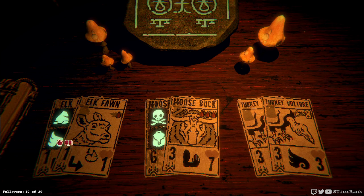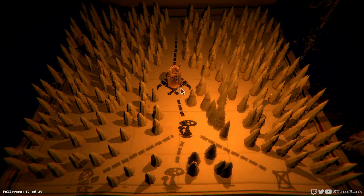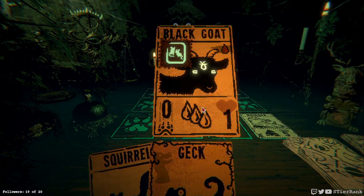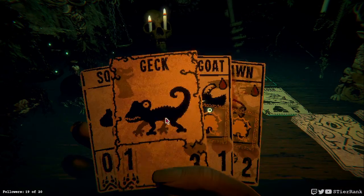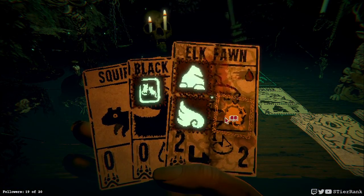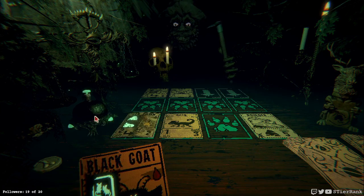We can actually combine them up again — that'd be nine attack and I think 21 health. If I could play it, it would be epic. Could combine the turkey vultures or this elk fawn — I just don't know if I'd like it to be airborne; that's my biggest concern. With it only being one blood though it'd be a lot stronger — so I think we'll do it. Here we go — it's going to be a tough one. I think he starts with a wolf instead of a coyote for the final boss, so this will be interesting.